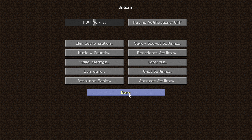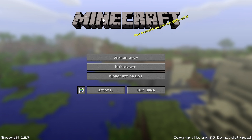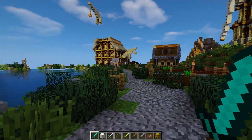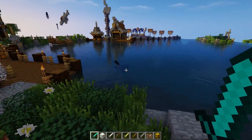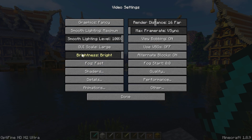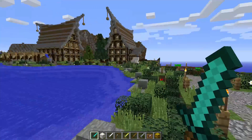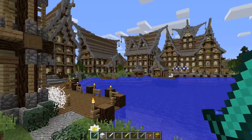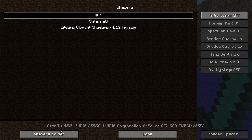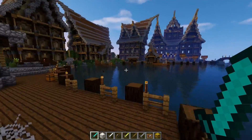We're going to say Done and Done because we already have it selected, and we're going to jump into the world. You can see that shaders are definitely installed — holy mackerel, everything looks super great! Just to show what this looks like with them off — let's go turn shaders off. Done. Normal Minecraft. Yeah, it looks good. Back into Options, Video Settings, Shaders — shaders on. We are done with that, and wow, does this look amazing.